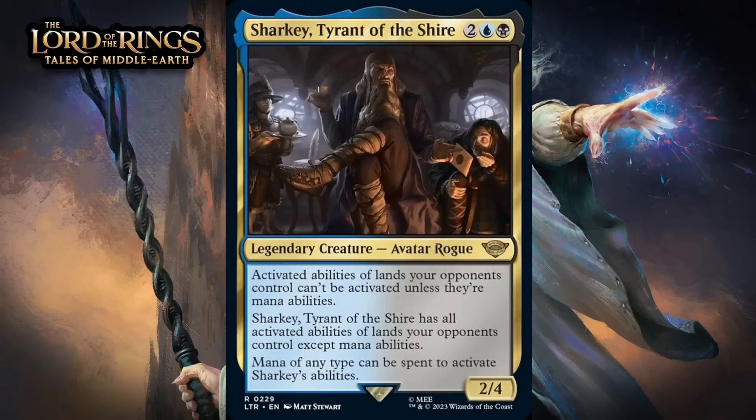Next up, it's Sharkey, Tyrant of the Shire, which for two generic, a blue, and a black, is a 2/4 legendary avatar rogue at rare. Activated abilities of lands your opponents control can't be activated unless they're mana abilities. Sharkey has all activated abilities of lands your opponents control except mana abilities, and mana of any type can be spent to activate Sharkey's abilities. This isn't going to do anything in limited. There are some rare lands that he can shut down and steal, but the non-rare lands don't really matter much, and gaining and shutting down their abilities is pretty meaningless. That combined with a bad stat line means this just isn't something you're ever going to play in limited. Giving it an F.